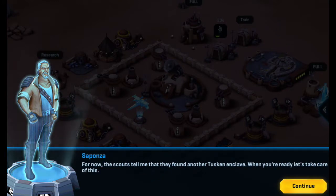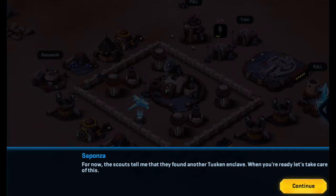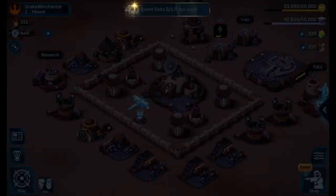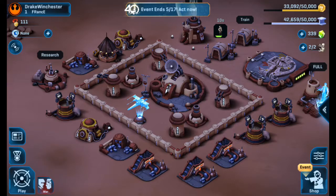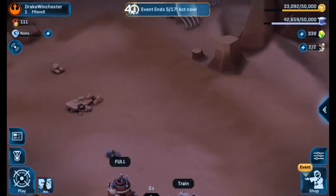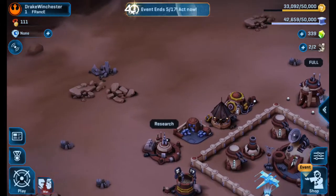The scouts tell me they found the Tuscan Enclave. When you're ready, let's take care of this. Jenica could give us more troops — that'd be really nice. I don't want to leech off or anything. If she doesn't give me more troops, that's fine. I can make this. I want to impress her.